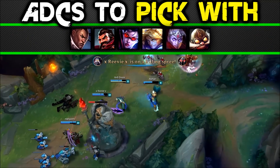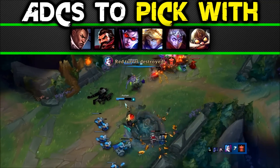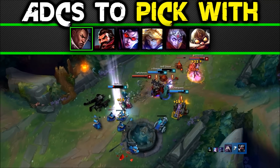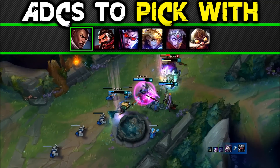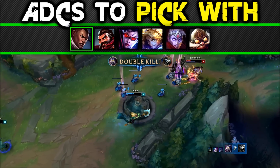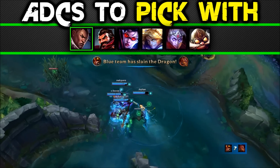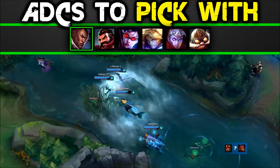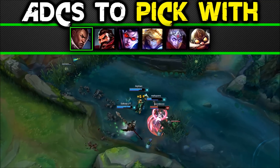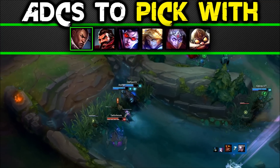ADCs to pick Nami with — she works with them all, but give heavy consideration to these: Lucian. Your bubble sets him up perfectly. Your AoE range and ability to harass at greater range gives him room to breathe and make up for his 500 range. When he dashes he gets into range for your W bounces. Most importantly, your E double-shot works with his passive, giving him two shots immediately and huge burst spikes. With Lucian I actually level E first for the unexpected insane double-shot damage.